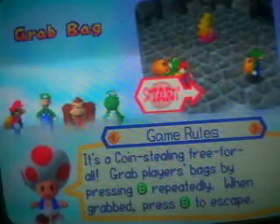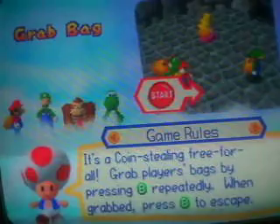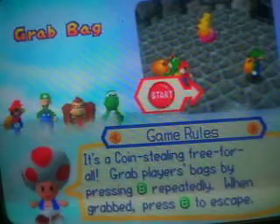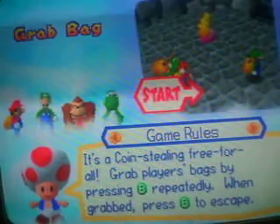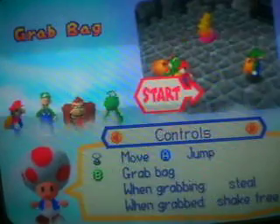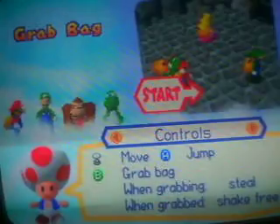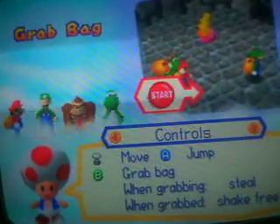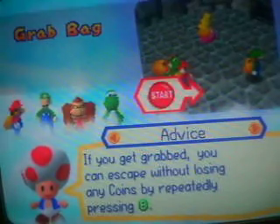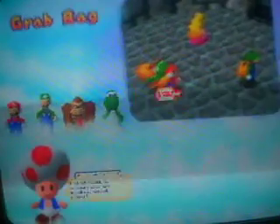Game rules: this is a coin-stealing free-for-all. Grab players' bags by pressing B repeatedly. When grabbed, press B to escape. I don't remember this game, but let's see if I can do this. Advice: if you get grabbed, you can escape without losing any coins by repeatedly pressing B.